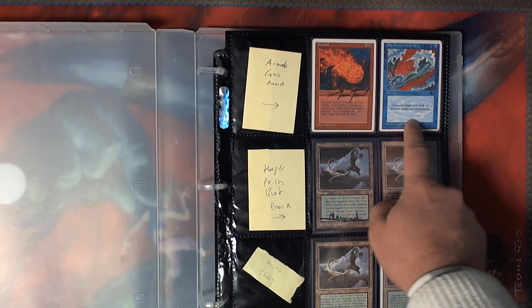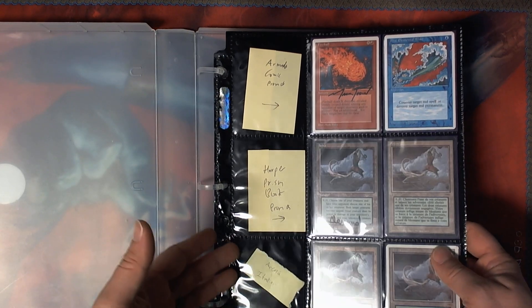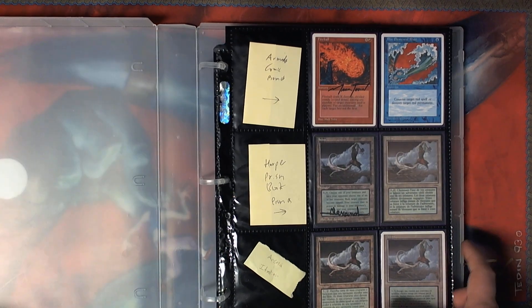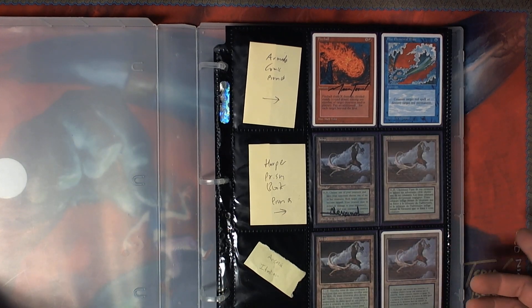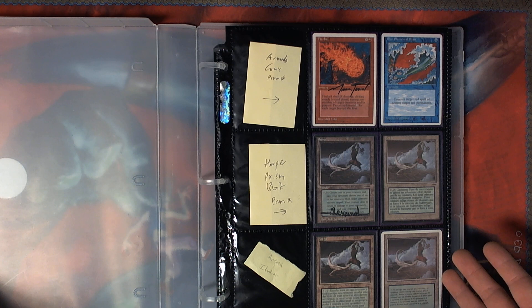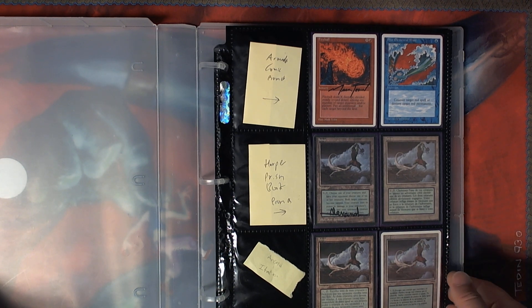We have here the Armada Comic Promos from 1994, and then the Harper Prism Book Promos. English ones are signed and the non-English ones are not. I do have the Portuguese of everything, which is really, really hard to find.